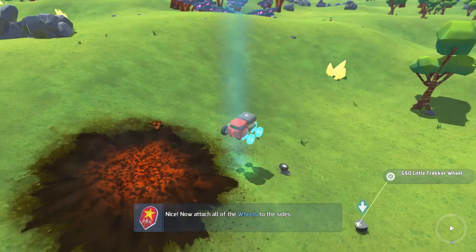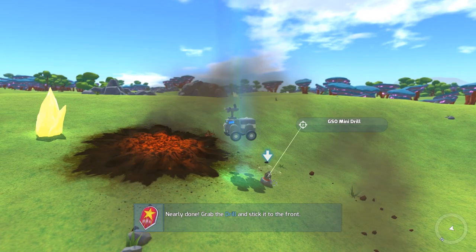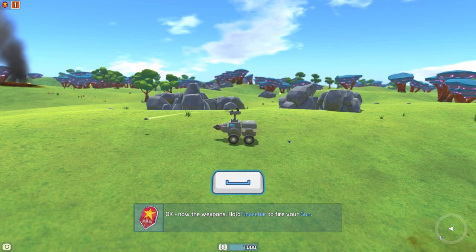We're gonna see how far we can get in this first episode. Grab the gun, stick it on top — got it. Now grab the drill and stick it on the front — okay, cool. We're done. Oh, look at that. Hold space to fire your gun. Oh, isn't that cute?